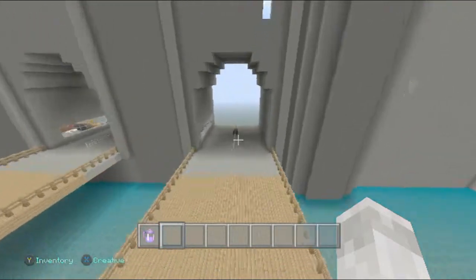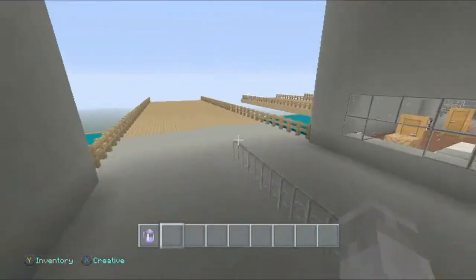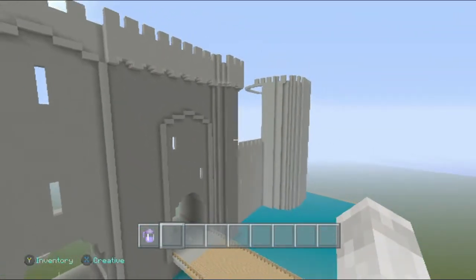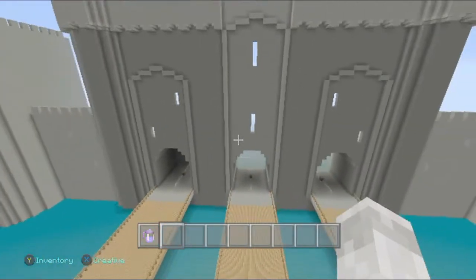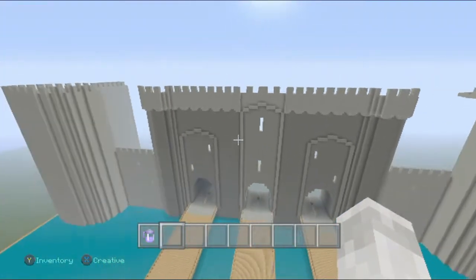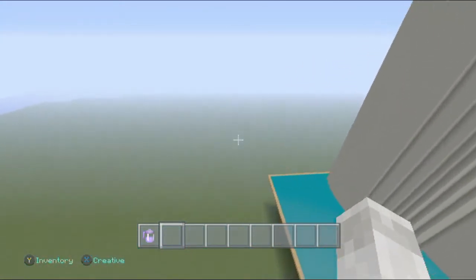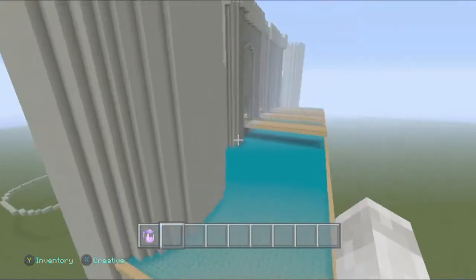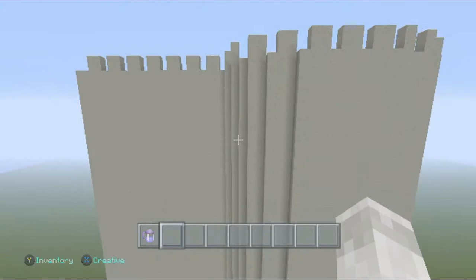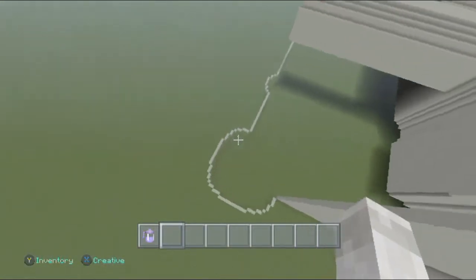We've got our ticket areas over here as well. Let's go ahead and get started on the construction. Now the front isn't done — I can always detail it more — but the structure is pretty much up. So I've started to work myself around the castle, which is what I'm going to be working on this episode. Over here we've got some walls going around and I've already got the shape laid out for the rest of the castle.